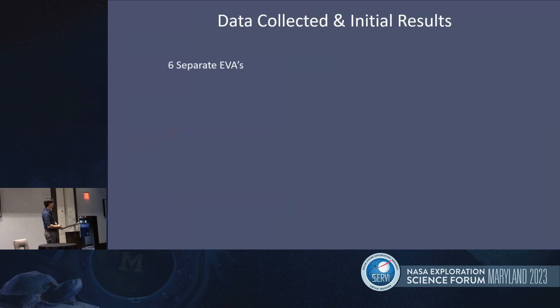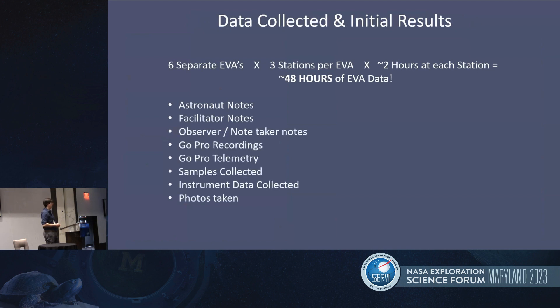We generated a lot of data. There were eight separate EVAs — with and without instruments for each of the four pairs — spread over three stations per EVA, with about two hours at each station, generating about 48 hours of solid EVA data. It's not just notes; it includes all recordings, all images, observer notes, GoPro telemetry, all samples collected, and the astronauts' reasoning for collecting those samples. We're still crunching through it, and we've actually been talking about implementing an AI language model to help. The GoPro audio has been transcribed into text, giving us a huge text file of everything spoken during EVA, plus all the actual field notes — lots of text-based data we're hoping to tackle soon.